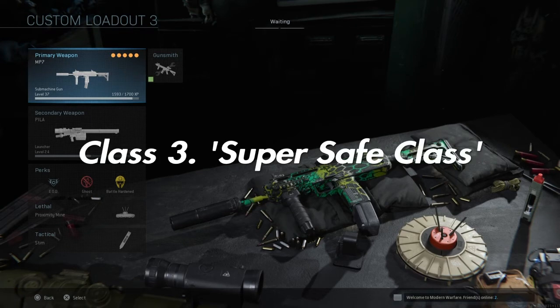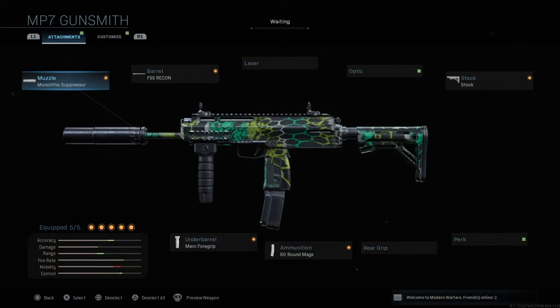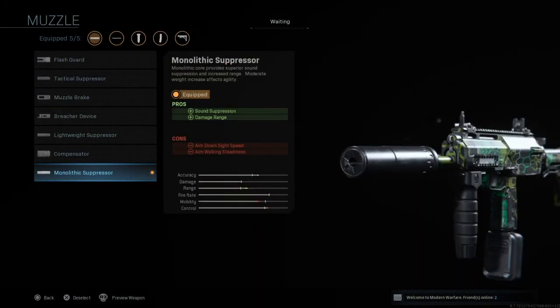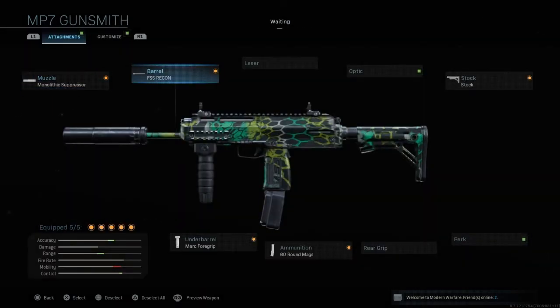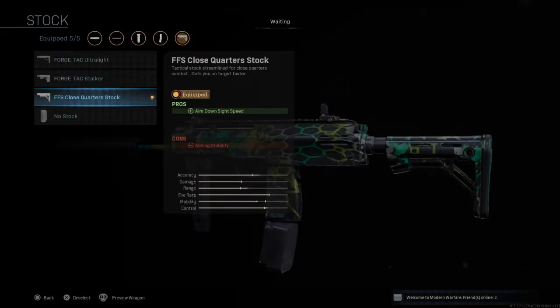The next class is what I like to call the Super Safe MP7 class — this is going to counter streaks and all that kind of stuff. First of all it's the MP7 again, and to be safe I'm going to have the suppressor on it, just because it allows you to be more quiet. It's completely up to you what suppressor you use. The next thing I like to use is the FFS Recon barrel.